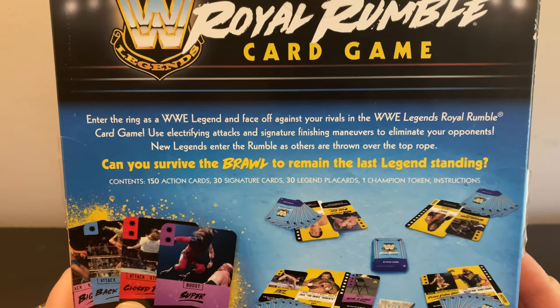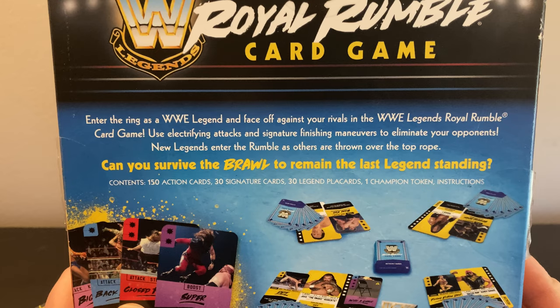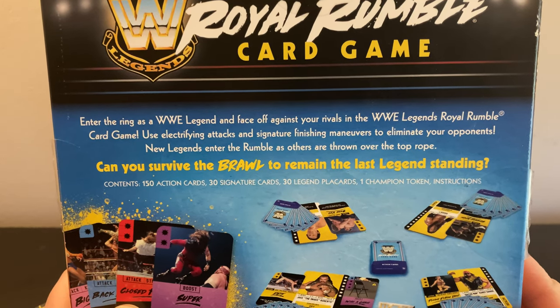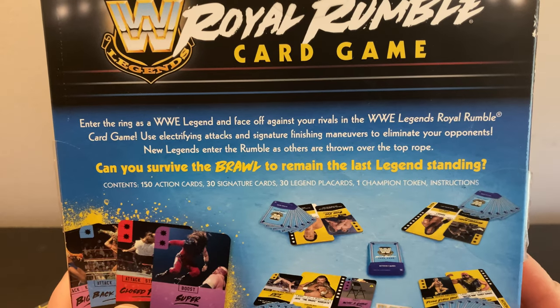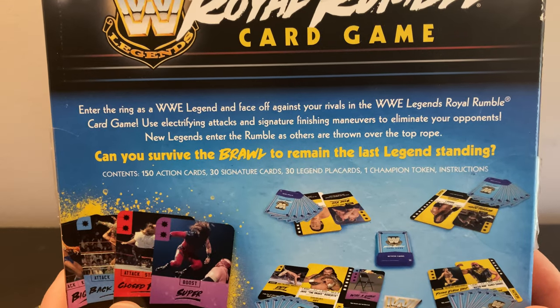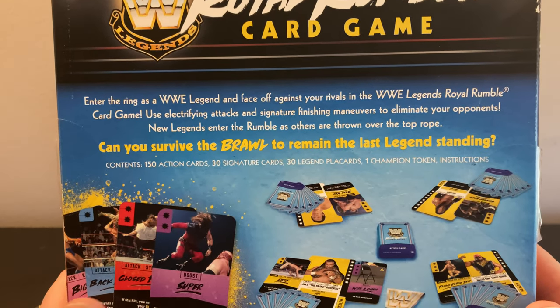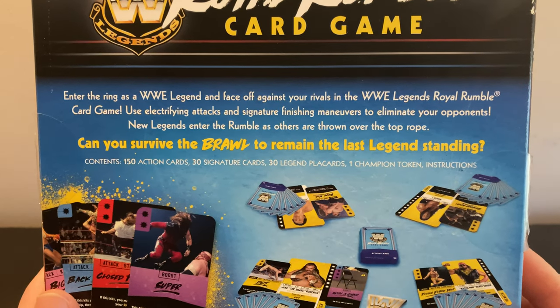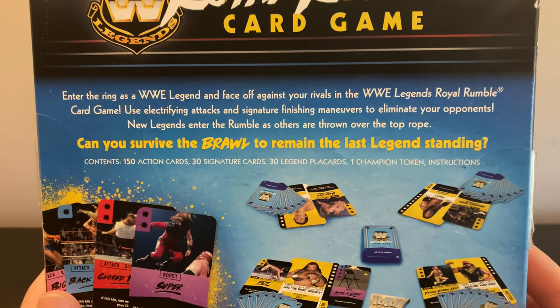On the back here, as you can see: enter the ring as a WWE legend and face off against your rivals in the Legends Royal Rumble card game. Use electrifying attacks and signature finishing maneuvers to eliminate your opponents. New Legends enter the rumble as others are thrown over the top rope. Can you survive the brawl to remain the last Legend standing? 150 action cards, 30 signature cards, 30 legend placards.